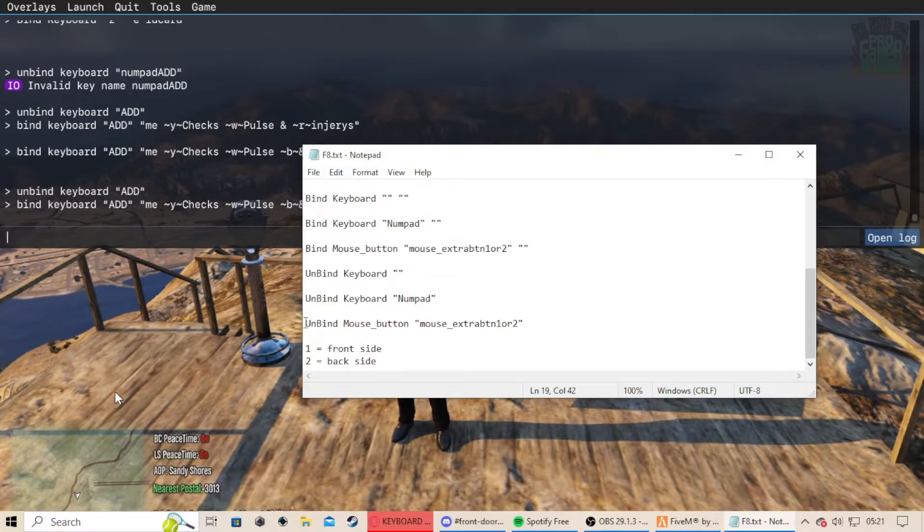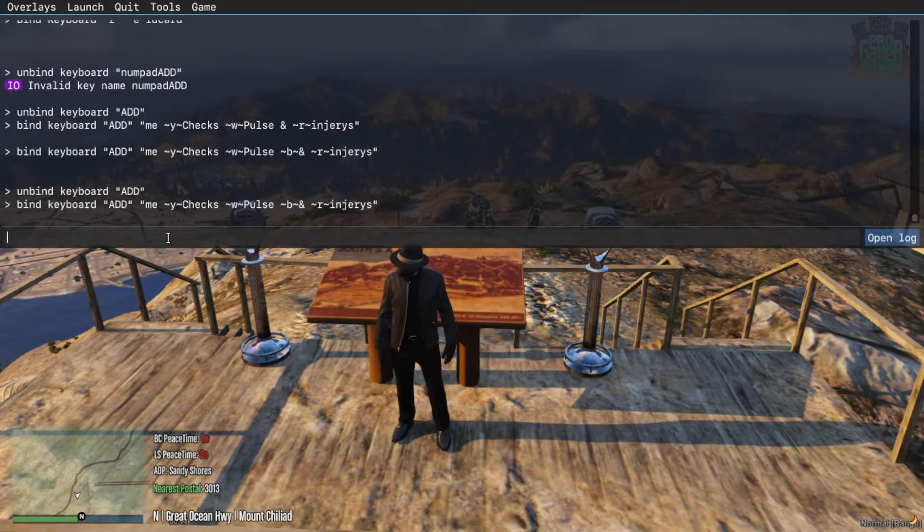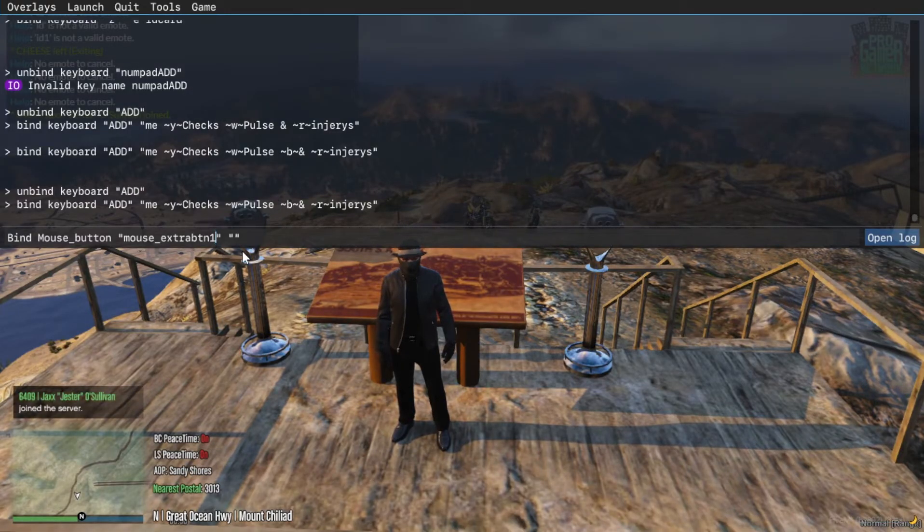But if you want to do the mouse, we would go — you guys can just copy these from the cheat sheet and paste it in. It's 'bind mouse underscore button', then 'mouse extra btn' for button, then one or two. I'm going to go with one, so I'm going to get rid of the 'or two'.